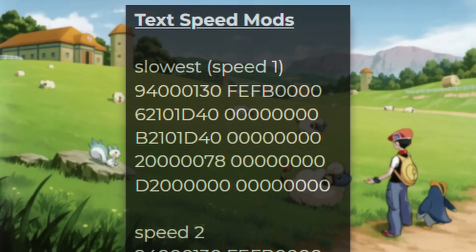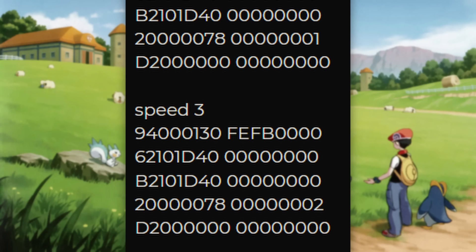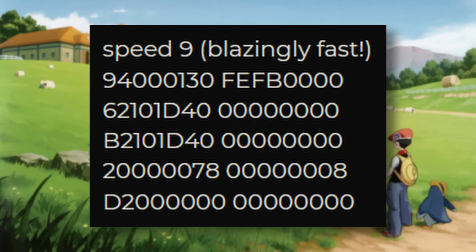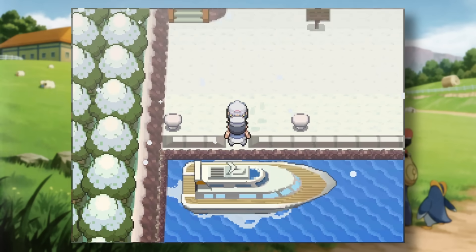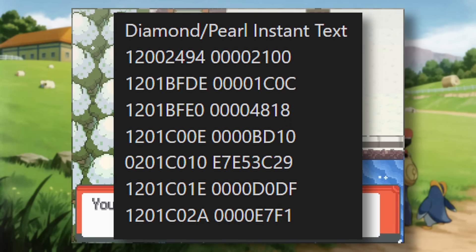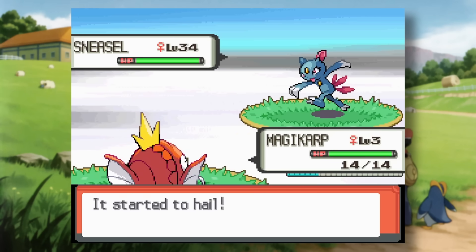For Instant Text, I found this old code on tons of different websites. It changes the value of the game's message speed — the one that gets set in the Options menu. The Fast option corresponds to 2, and the code says you can set it all the way to 8, which is blazingly fast. But this code does nothing — if you change the value to anything above 2, the game ignores it and treats it like the standard fast text speed. Fortunately, I did find an actual working Instant Text code. When converted into an ACE script, it works well with one caveat. Text does indeed become instant, drastically speeding up battles and dialogue.